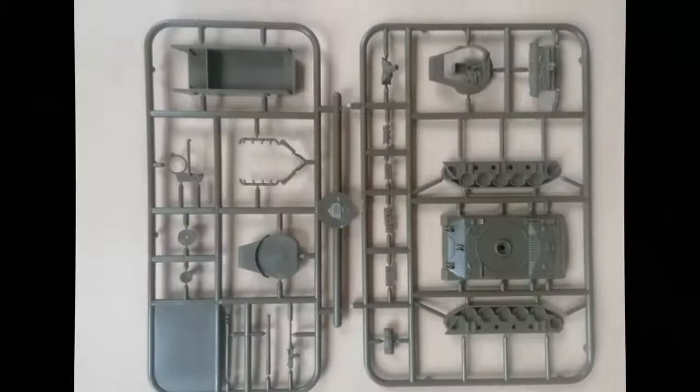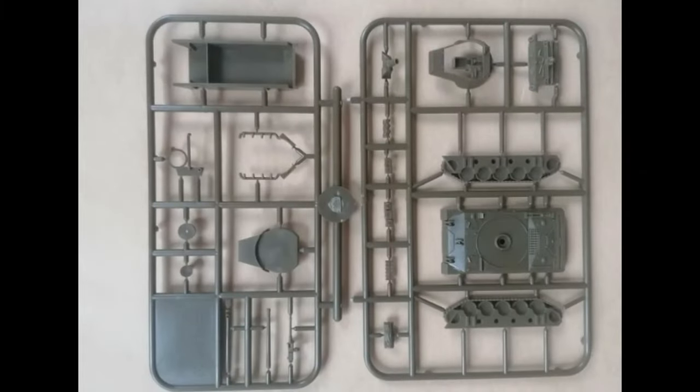The top two sprues on the far left are the M18 Hellcat. She's a new kit for Flames of War — I think she's a COVID kit, around 2021. I've previously got one of these in an early wave of World of Tanks. So again, you've got the two baskets at the front for stowage and then the rail round the side.